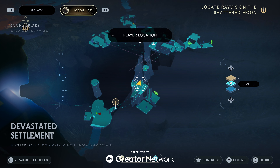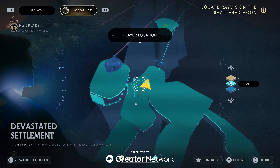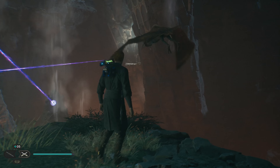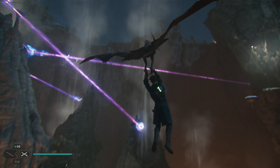Hello Trophy Hunters, in this video I'm going to show you the easiest way to get the Skywalker Trophy and we're going to do it in the Devastated Settlement on Kobo. Now you're going to be able to do this after you gain the ability to tame these birds and then you fly around with them.